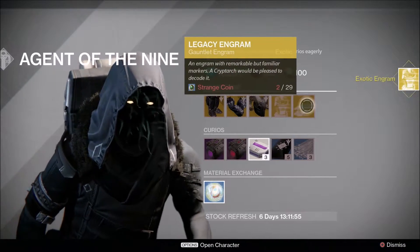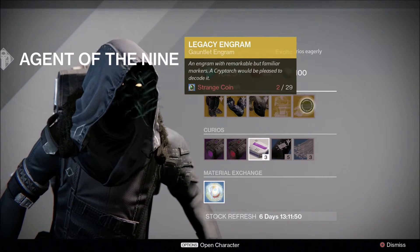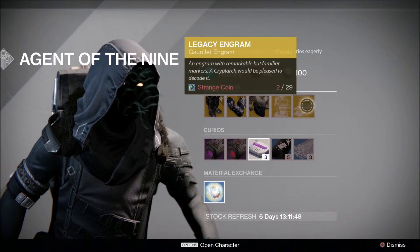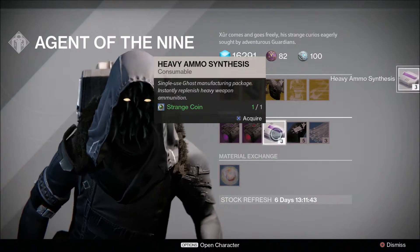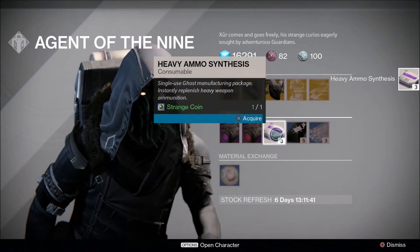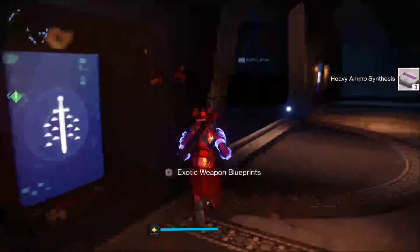And then we've got the legacy Year 1 gauntlet engrams, so if you're still looking for some of the gauntlets from previously — most of them have been brought over from Year 1 to Year 2 so you can probably just use them anyway from just the typical Three of Coins. Obviously buy your Three of Coins as well if you've got any spare coins. I've actually spent all mine so we'll have to see what we get.